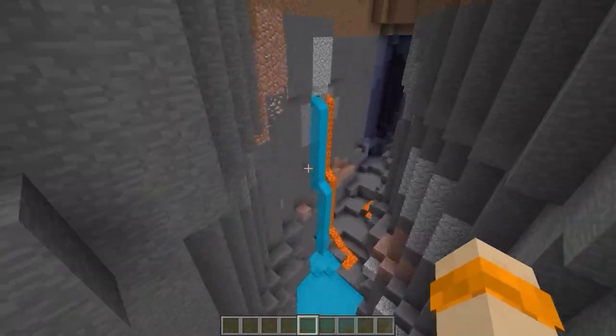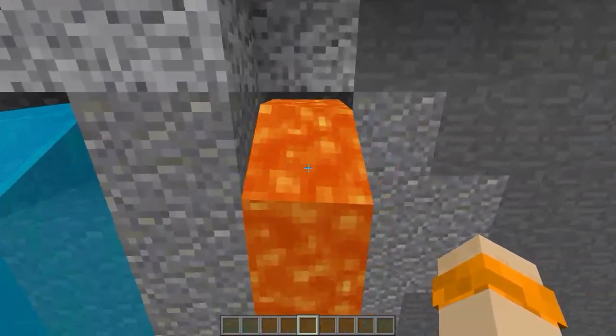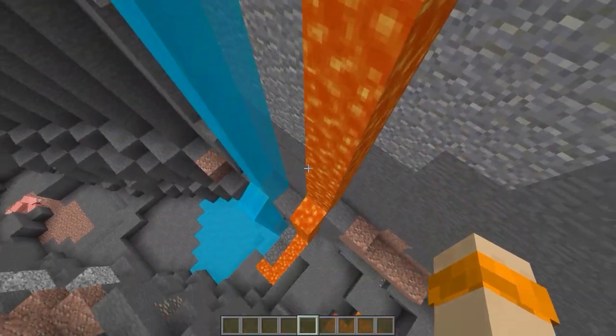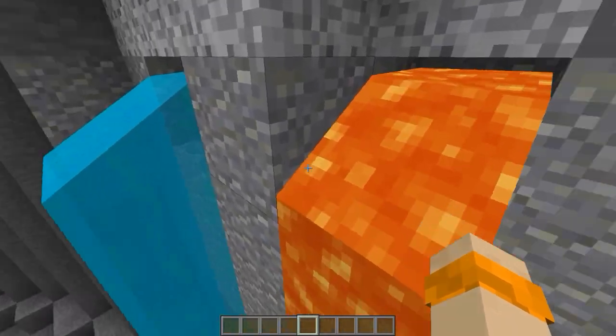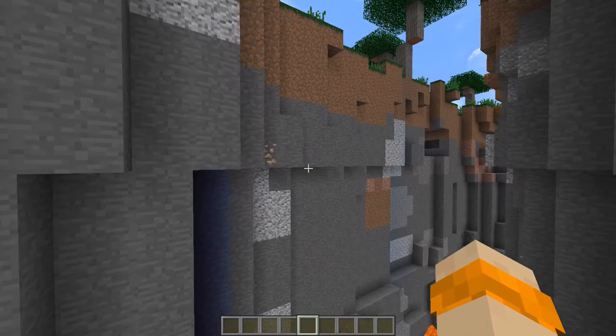The water was taken from Big One's Saturated Pack. I'm not gonna lie, I don't remember if this is vanilla lava or not. If it is not vanilla lava, I probably took it from Posh's Pack.